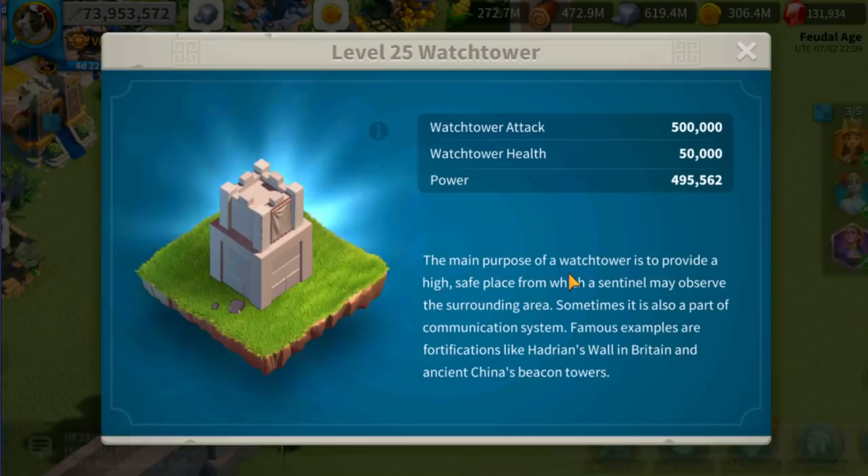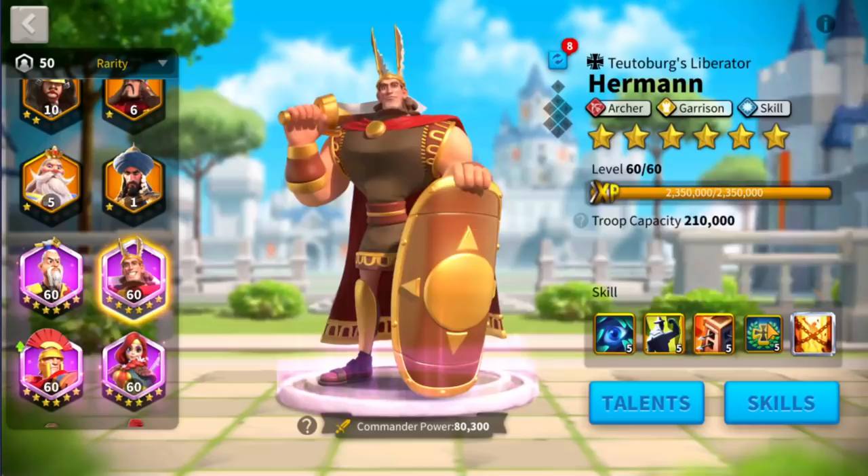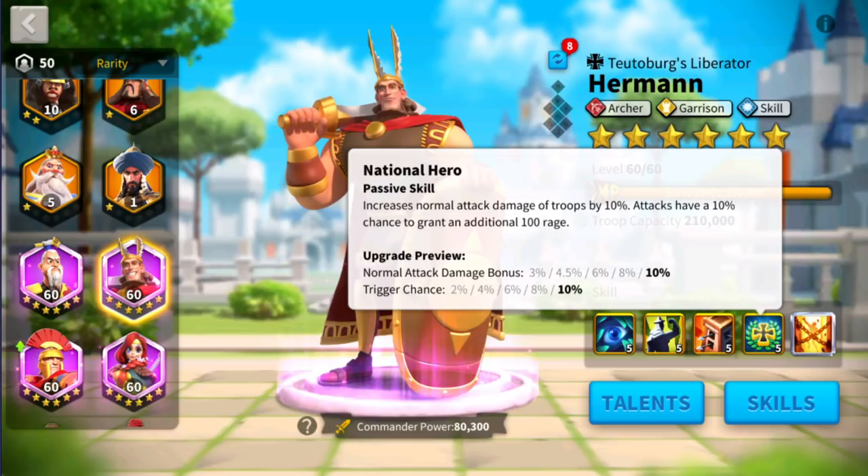But not just that, he is also going to be able to buff the watchtower attack bonus as well. If you don't know what a watchtower is, this is your watchtower and it does have damage. As you can see there is watchtower attack and watchtower health. Herman's last skill in here makes it quite unique, but not too unique as his first skill.